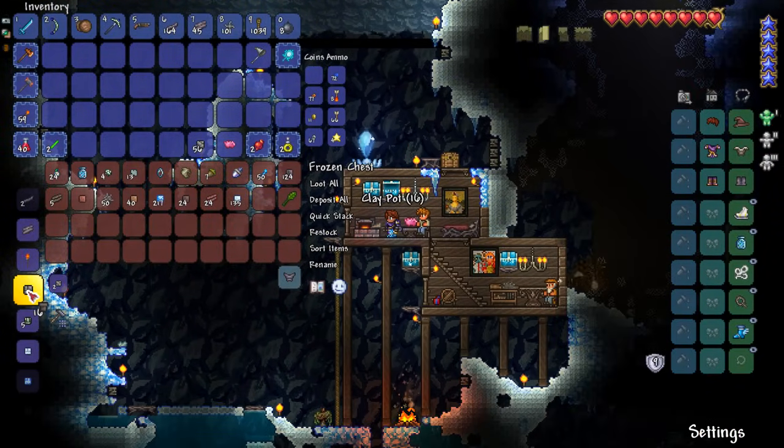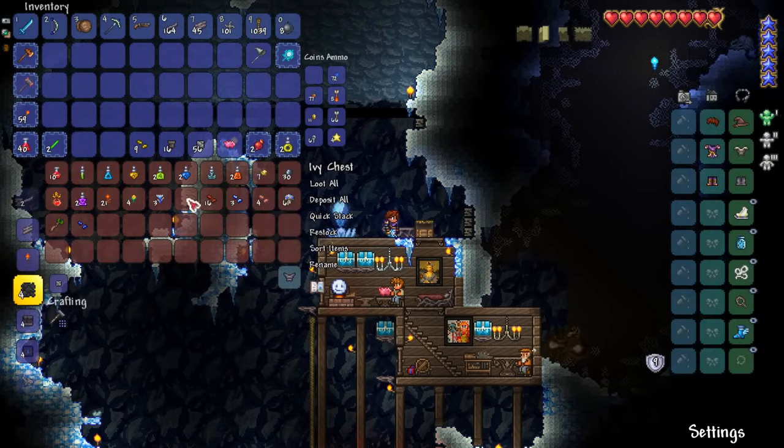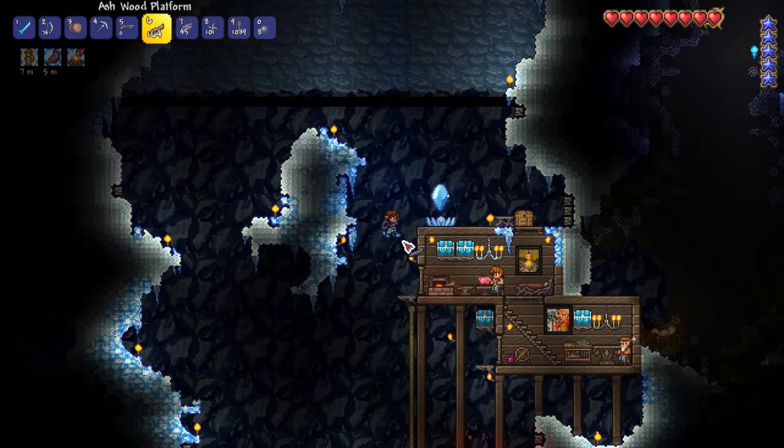Oh guys, it's all happening! We can make some pots, start getting the seeds planted. So what I'm going to do is start planting seeds — daybloom would be nice. I don't think I need too many fly blossom. So I'll get this set up and let's continue exploring.